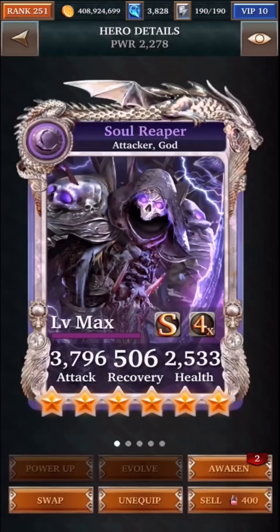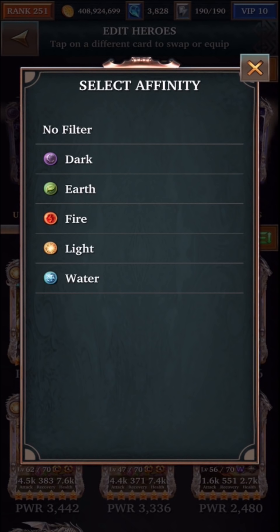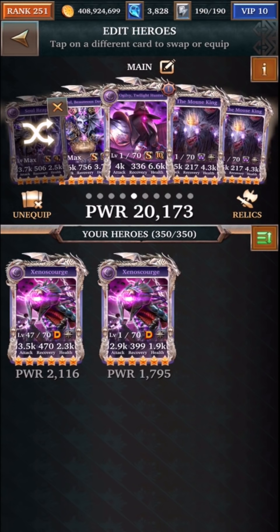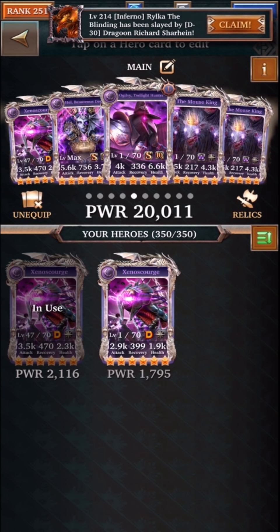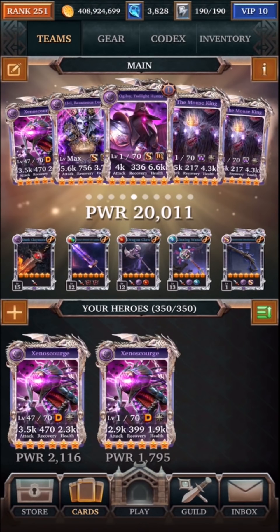In that situation, you can actually safely use another type of card as well. There is also a dragoon card that we were able to get and also evolve. If you have this card, you can just switch them with these cards, even though they're not slayer cards, and you can still get the same effect. So if you don't have soul reaper or hell, you can use a dragoon card and that will work just fine.